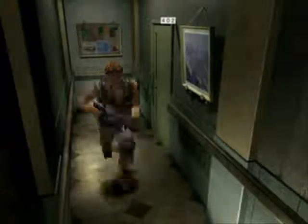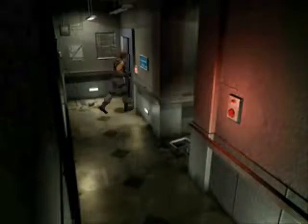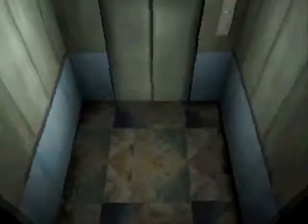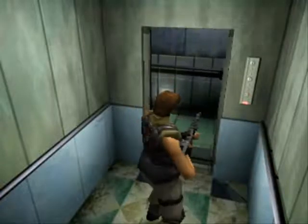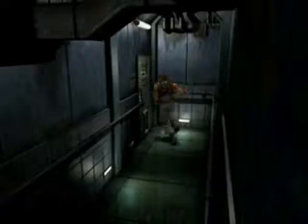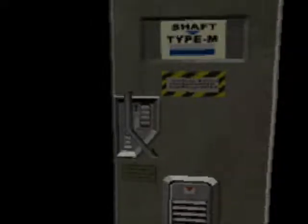On this floor we still need to go down and get the vaccine medium. Go to the basement — basements are always scary, let's go! No welcoming committee here. Go, go, go. Shaft, type M. Where have I seen that kind of door before?